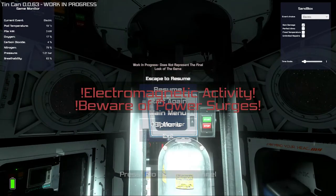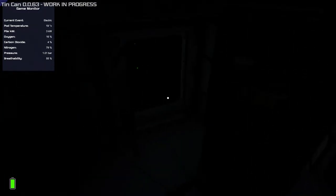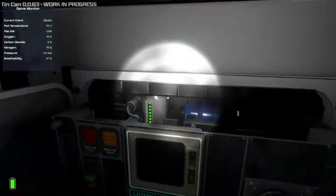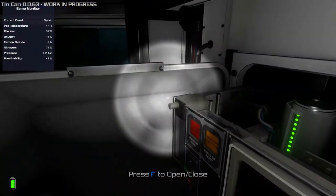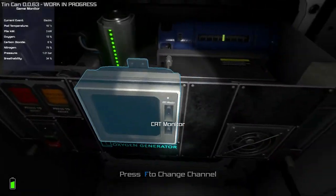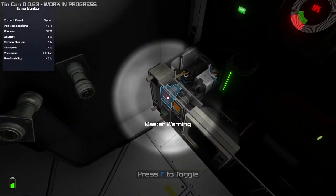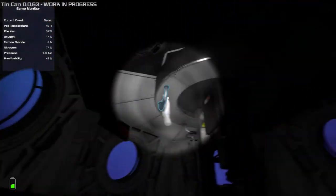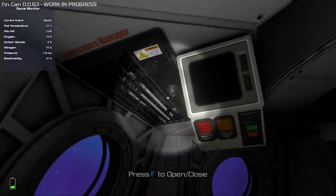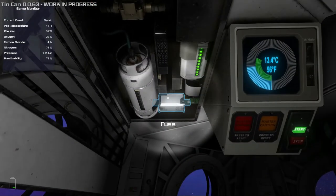Now you can start the event. When it happens for real you won't know it's coming, but you'll have a little heads up. What you need to do is get the critical systems back online. Go over to each one and disconnect the power connector so it doesn't cause issues. I'm also taking out the buzzer just so I don't have to talk over it — you don't need to do that in-game. Then switch it back on. Do the same with the rest of the systems. For the final one at the back, get the power connector out and switch it back on.